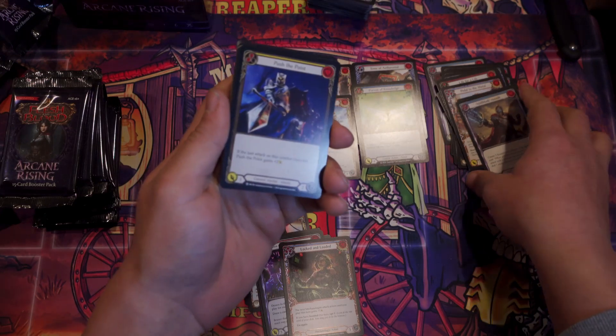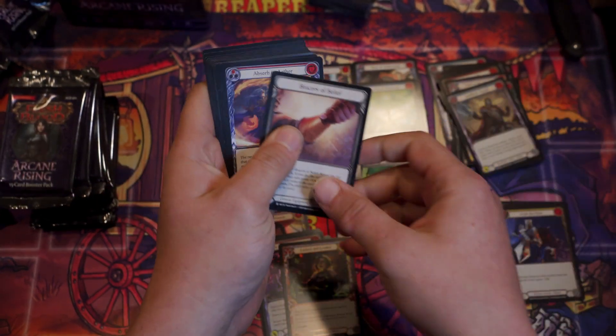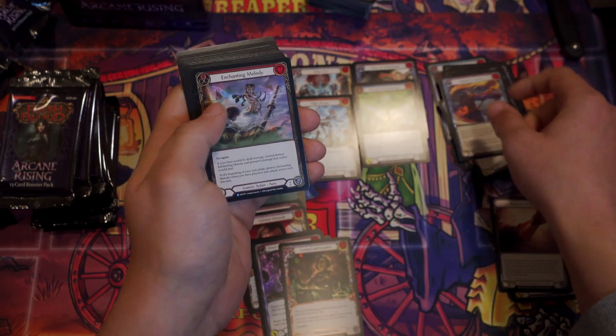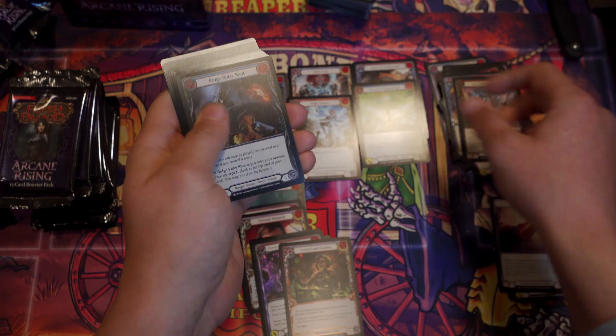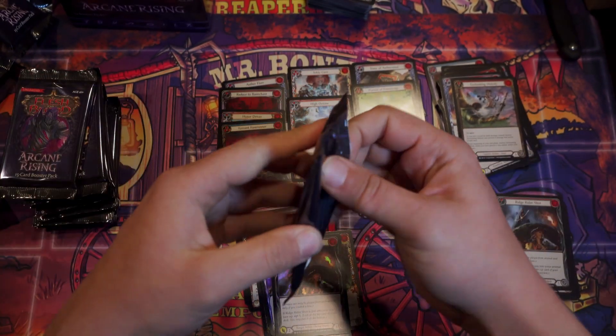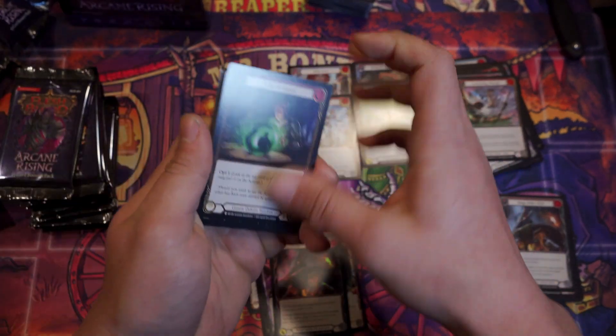So we got two Majestics so far — it's average two per box. If you get a third, great. We're looking for some Chase ones — a Legendary. Odds are we'll get two more Supers. If we could get a Foil Majestic or a Legendary or perhaps the Eye, that would be ideal. That's what we're looking for.